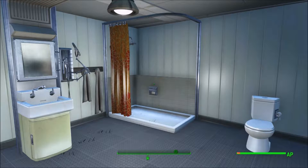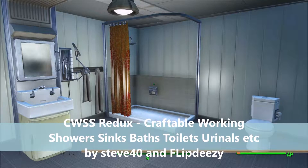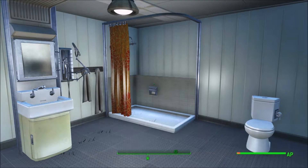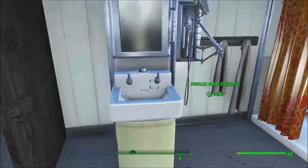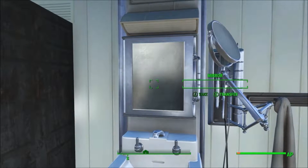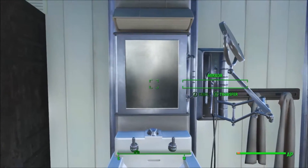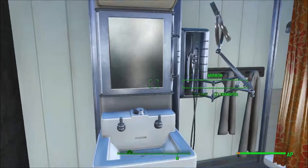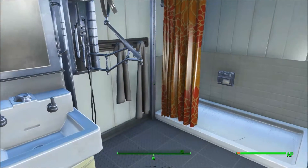For our next mod: the CWSS Redux — Craftable Working Showers, Sinks, Baths, Toilets, Urinals, Etc. — literally it says 'Etc.' — by Steve Forty and Flip Dizzy. It does exactly what it says. You get sinks you can use. The mirrors you can't really use unless you get the other mod I've showed in the past that allows you to access the looks menu, so it might actually work together with this for a fully working bathroom.